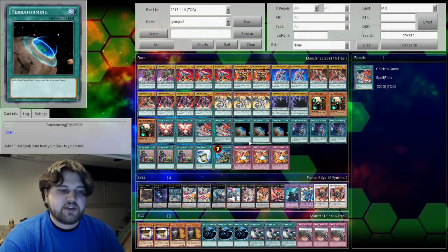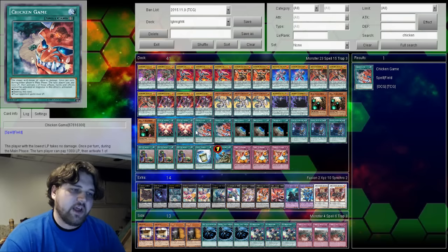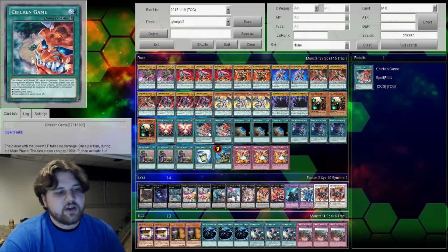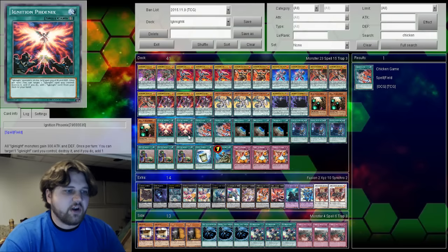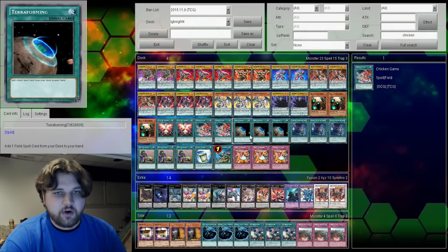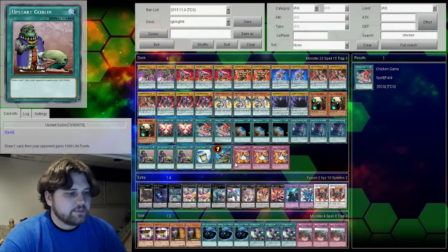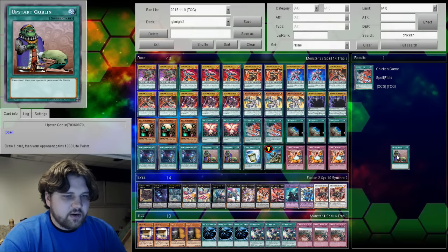You still just never really want to see two Ignition Phoenixes, because you could just have different cards at that point. That's why it's getting swapped for another Chicken Game. You never really want to see two Chicken Games either, but you would love to see Chicken Game plus Terraforming, or all three Terraformings, or Phoenix plus Terraforming. The only ones you actually want to see multiples of are Terraforming — this ratio is just the best I've found for doing that sort of thing with field spells.